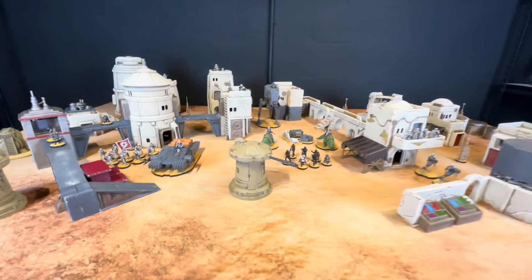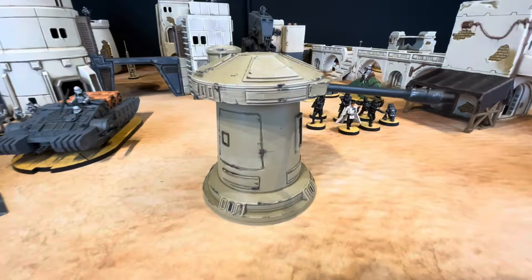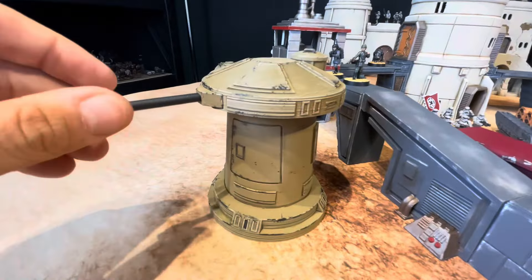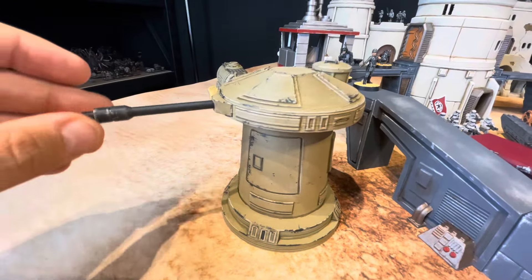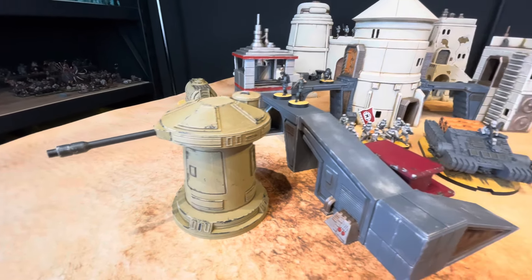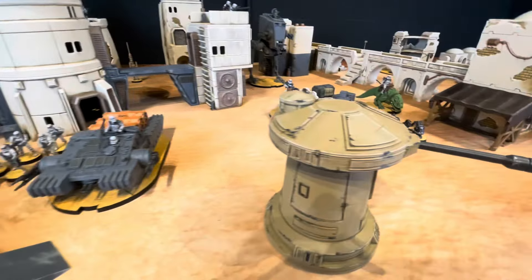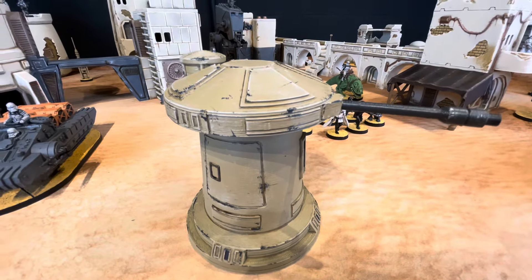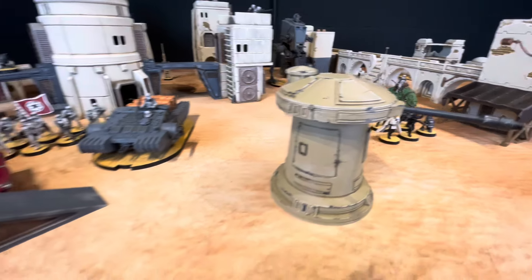I'll start out with these DF-9 laser turrets, and they are able to pivot. These are painted using a Xandri Dust spray, dry brush, and some chipping using probably Typhus Corrosion or Rhinox Hide — I can't remember.